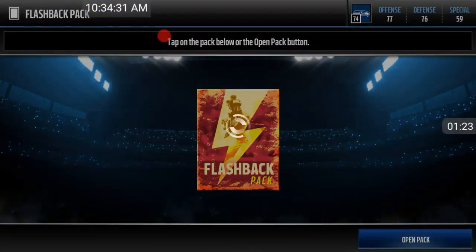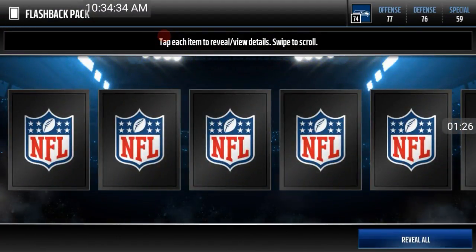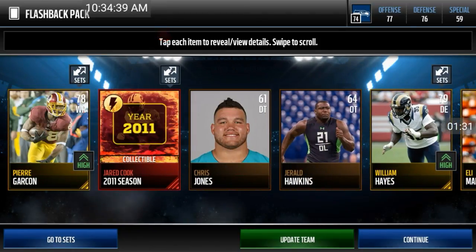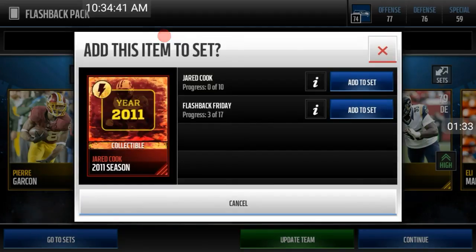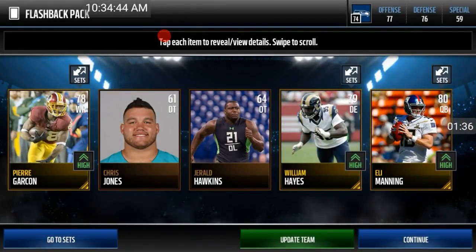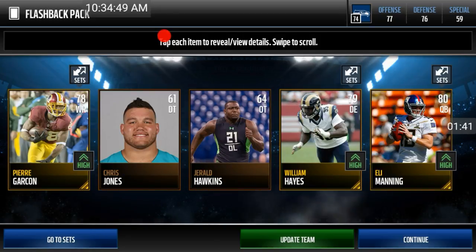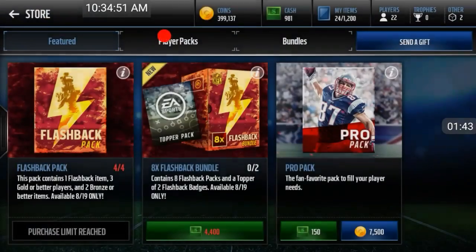I really want to open that bundle. I'm going to start selling Madden Mobile coins on Server 2, but they're going to cost more since they are newer. I'm selling every 100k for ten dollars — ten dollars for 100k — because Madden is new and everything is more valuable. I want to crank open this flashback bundle. I have 399k and I'm going to keep sniping and making coins.